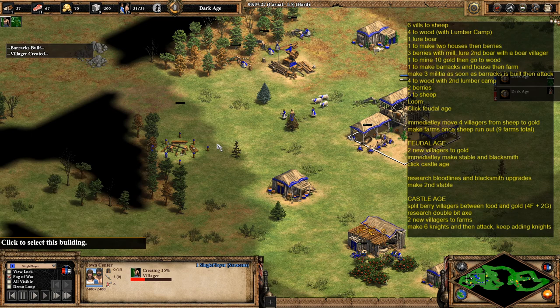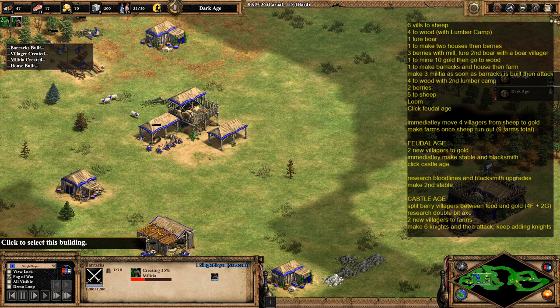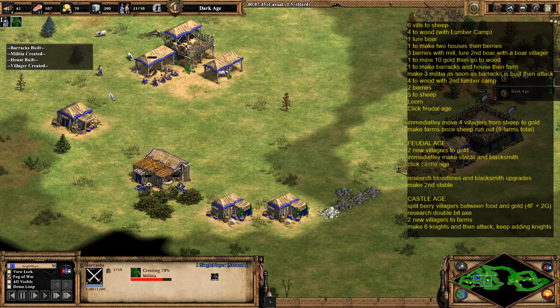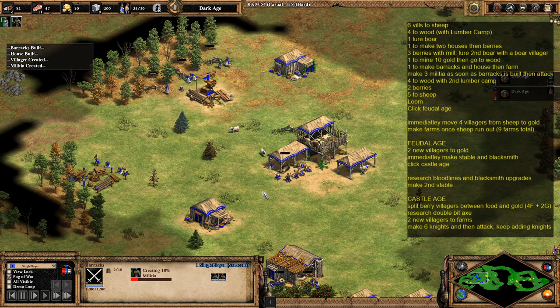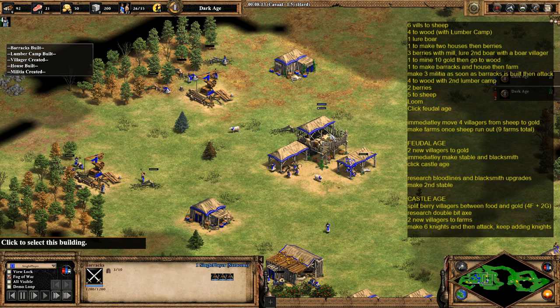The next villager to come out will be the fourth wood villager, going straight over to the lumber camp. An important thing I forgot to mention — once your barracks is built, start making militia. You need just three of them, and they'll link up with your scout. You'll have the scout and three militia going on the attack. The next five villagers to come out after the two going to the barracks area will go to sheep.